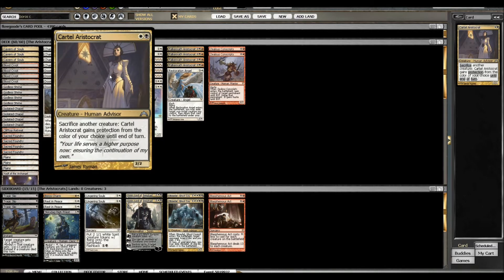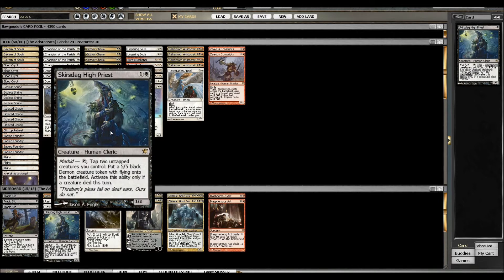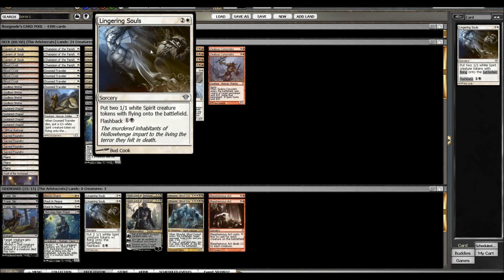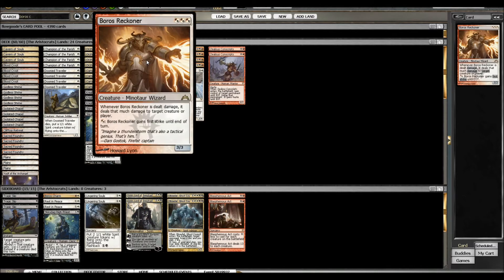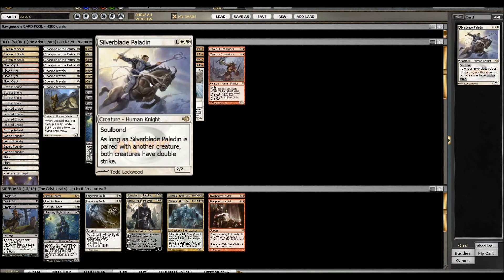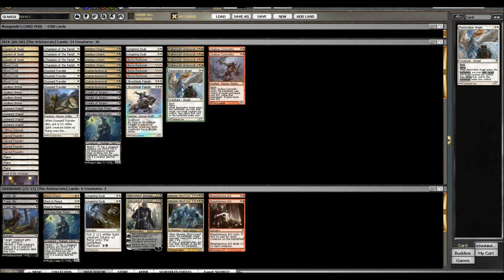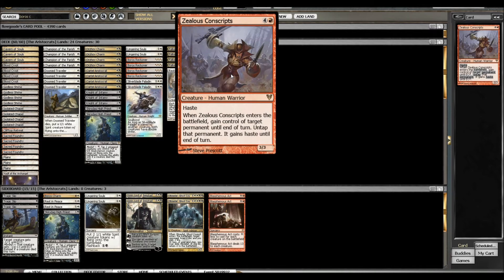Four of those — pretty much the removal spell of this deck. Four Cartel Aristocrat: can sacrifice a creature, and then Cartel Aristocrat gains protection from a color of your choice until end of turn. Three Knight of Infamy with protection from white and exalted. Two Scurrzdag High Priest, which has the ability to make 5/5 Black Demon tokens — pretty sweet. Two Lingering Souls, four Boros Reckoner, two Silverblade Paladin, four Falconwrath Aristocrat, one Restoration Angel, and two Zealous Conscripts.